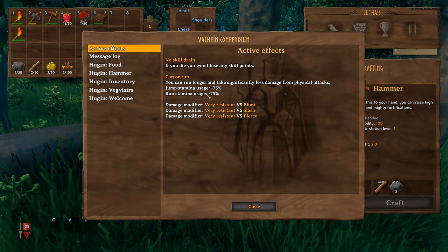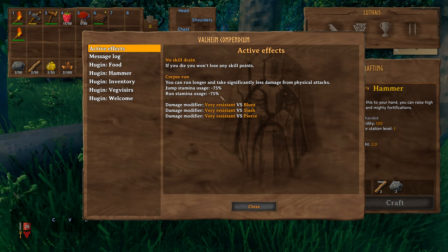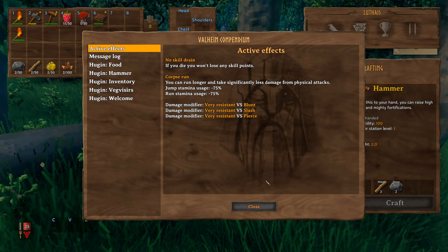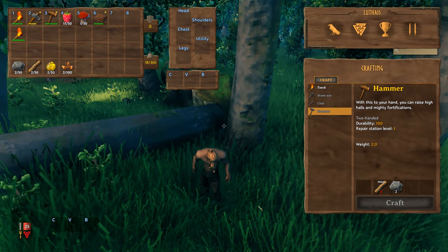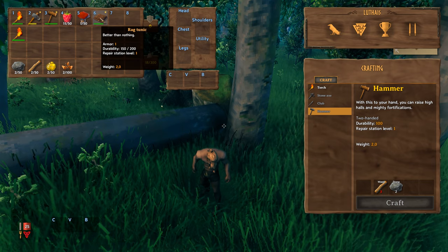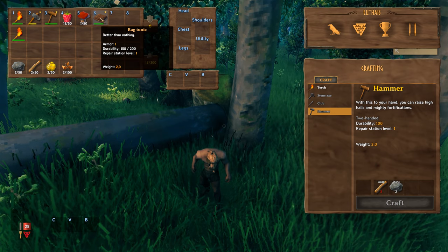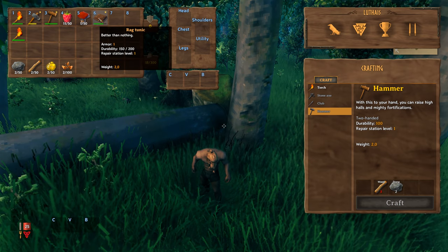Corpse run lasts about a minute. During it you can run longer and take significantly less damage from physical attacks; jump stamina minus 75%, run stamina minus 75%, and you're very resistant to blunt, slash, and pierce damage. When you run back to your body, make sure you don't take any hits — just make a beeline for your body and that minute gives you a much higher chance of surviving.